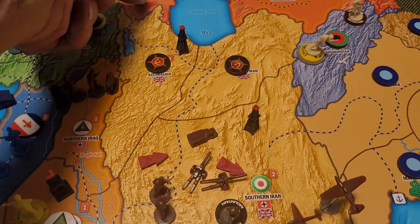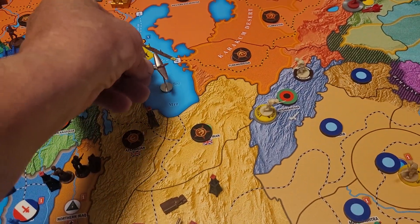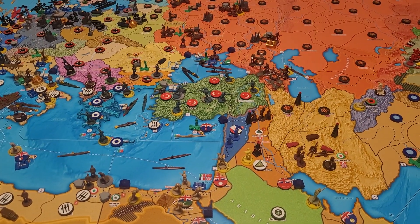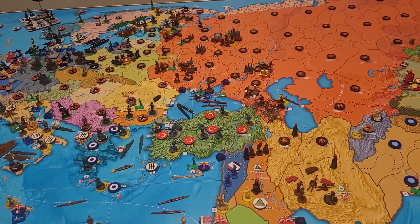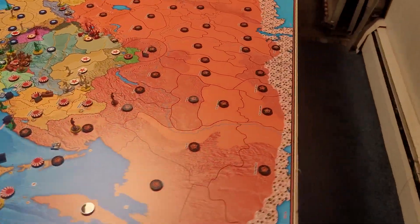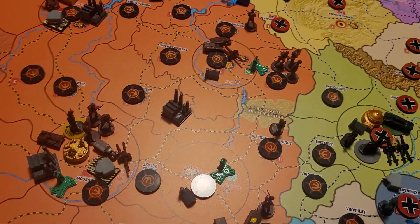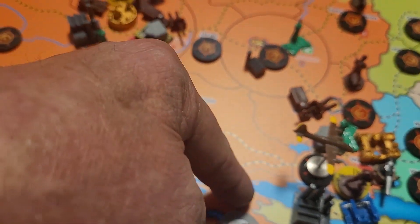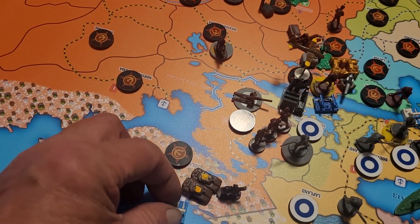Non-combat. We have two rail movements. I'm going to rail this light armor from Kiev up into Kola, all the way up here. I'm going to do the same with this other light armor from Northern Belarusia — he's going to rail because it's three spaces, so he's going to rail up here. That's my two rail moves.